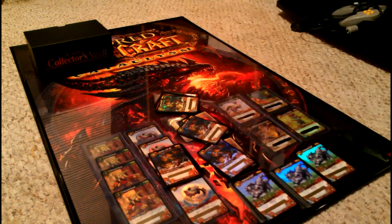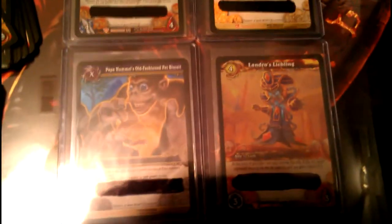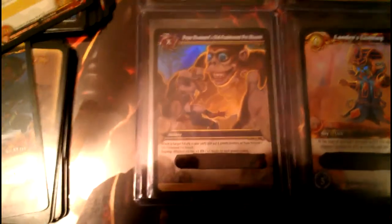I'm gonna show you a close-up of all the cards I've collected over time. We got the Wasteland Tallstrider, Pathoconarius, Landro's Lichling, Papa Hummel's Old Fashioned Pet Biscuit - got a couple of those. Now three Nightsaber Cubs and four Landro's Little XTs. We also got a bunch of Vicious Grails, some Blowin' Bubble Fishes, and this little treasure chest loot card back here.